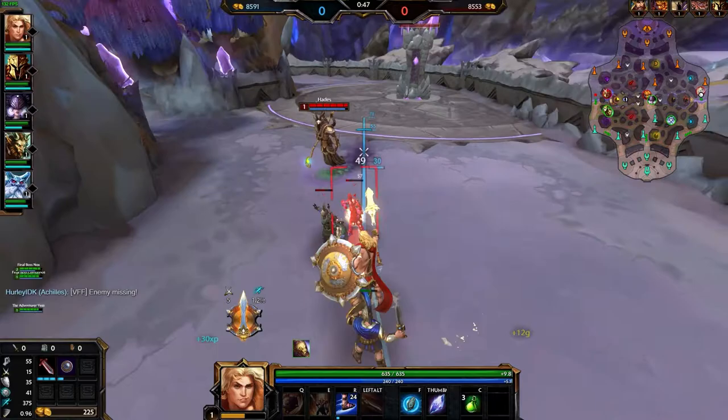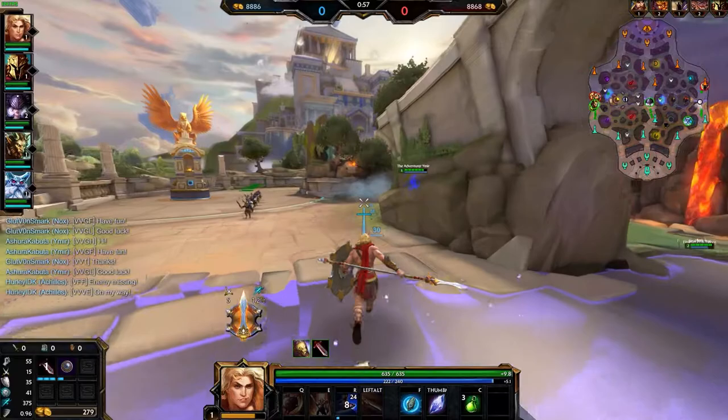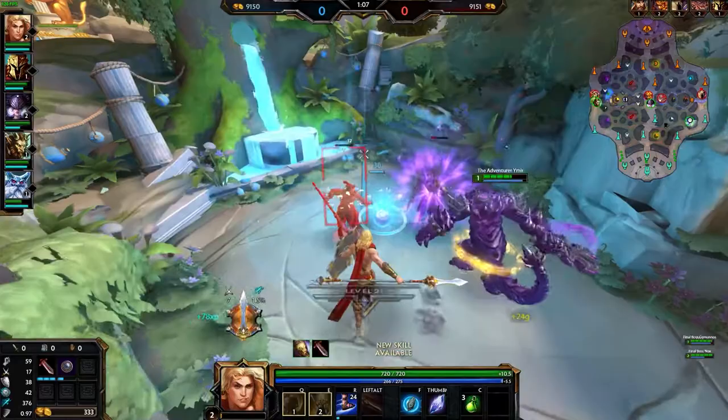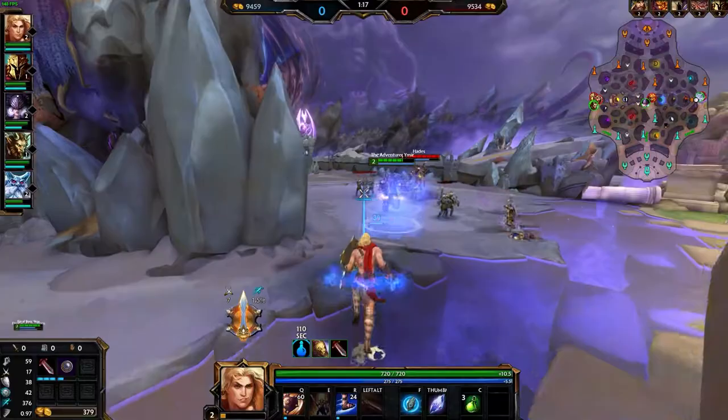In Smite right now, Achilles is one of those gods that can legitimately fill multiple spots in a team composition without feeling like he's being outclassed in any of them. In the jungle, the extra movement speed and power he gets from his passive allows him to outclimb many assassins early on, when warriors are typically at their weakest. In support, the other part of his passive allows him to stay and fight longer and deal more damage than a lot of his support counterparts. Solo lane is where I believe Achilles is at his strongest, however, as he is one of the most flexible gods who can adjust to whatever situation is thrown his way — a very valuable trait in a solo laner.